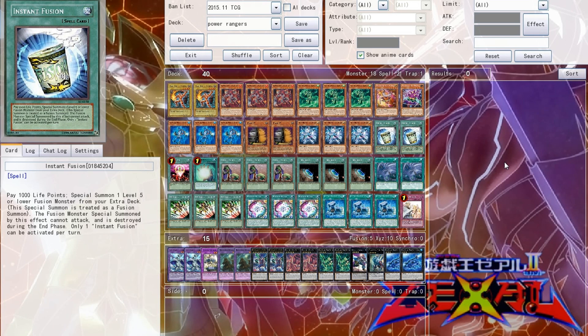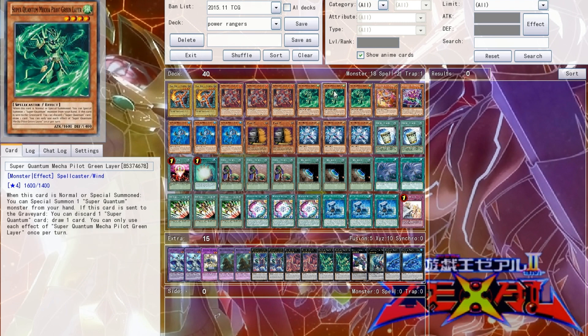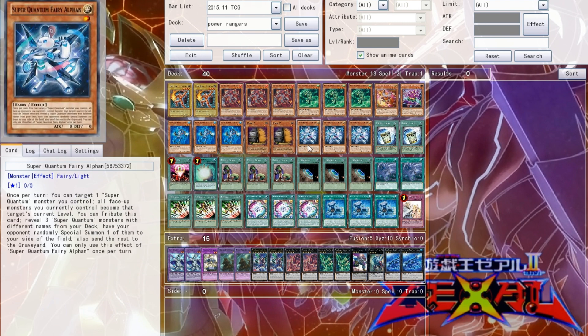What's up guys, my name is Ryu for the Yu-Gi-Oh Council and this is the deck profile on Super Quantum, also known as the Power Ranger deck — the Red Ranger, the Green Ranger, the Blue Ranger, you know how it goes, the Alpha.